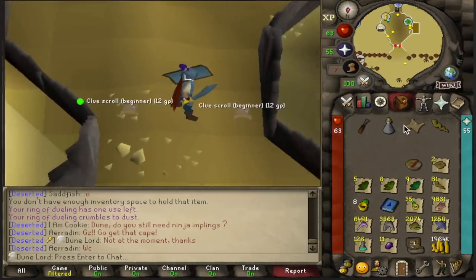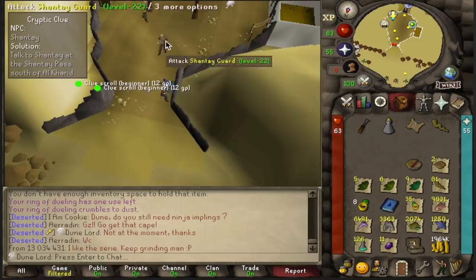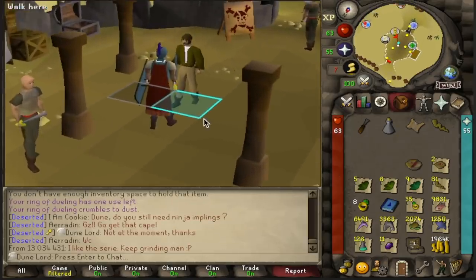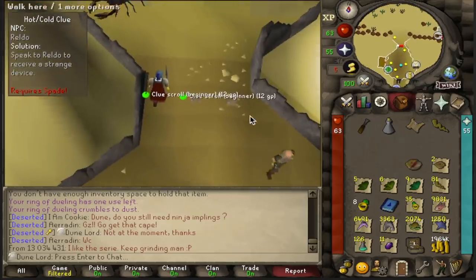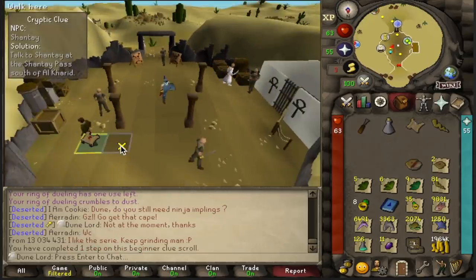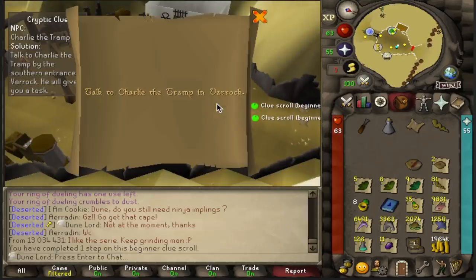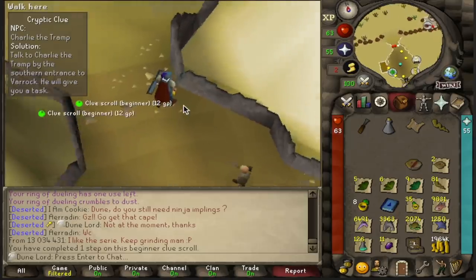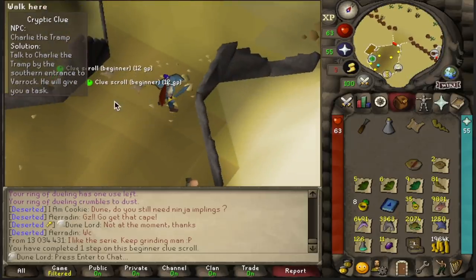We've brought all of our clue scrolls over to Shanty Pass and now we're going to go through the two Shanty steps. New clue — is this a back to back? It's a strange device step, so I'll juggle this one as well. And as you can see, if I check the steps here, it says we already have one step completed because we're juggling clues. Another clue — oh my God. We got three steps because it's actually a three-step beginner. So we're going to juggle all these, take them over to the mine, and then we're going to get our casket.